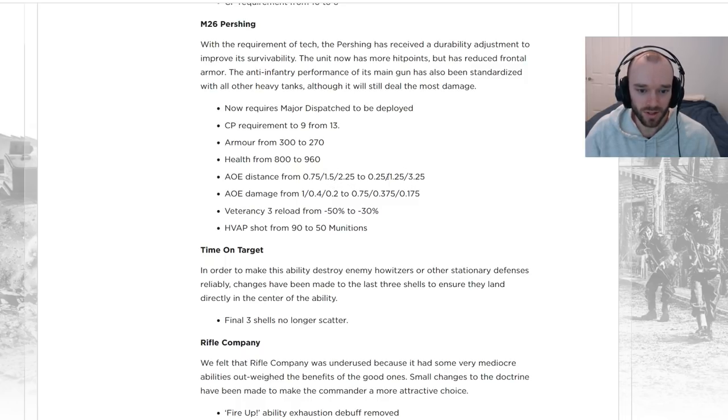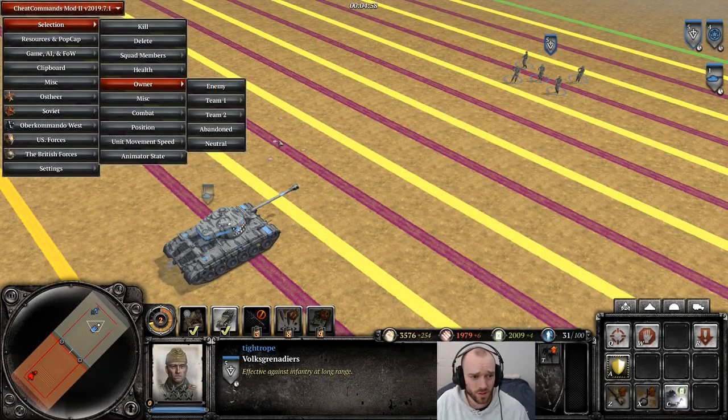The Pershing is also receiving changes similar to other heavy tanks where near damage is going down but the fire rate is going up. It already has super tight scatter so it didn't need a scatter change. The Vet 3 reload bonus is going from 50% to 30%, more in line with the 20–30% most other tanks have — a normalization rather than a nerf. Also a buff: the High Velocity Armor Piercing shot is going down in cost from 90 to 50 munitions now that double-tap potential is being removed.